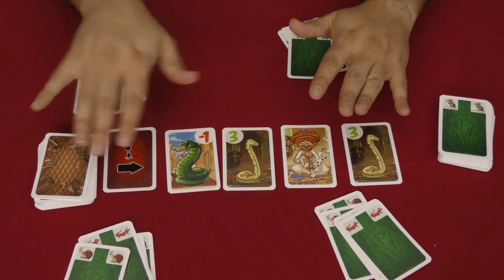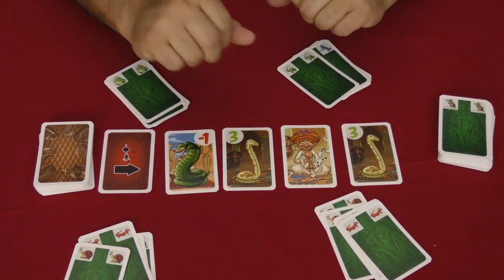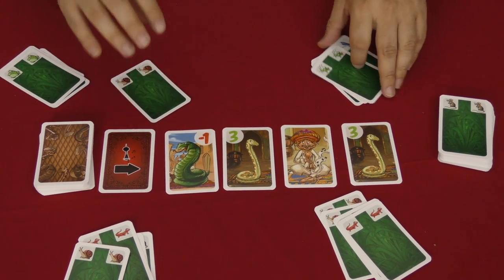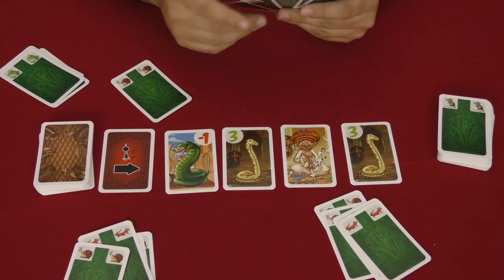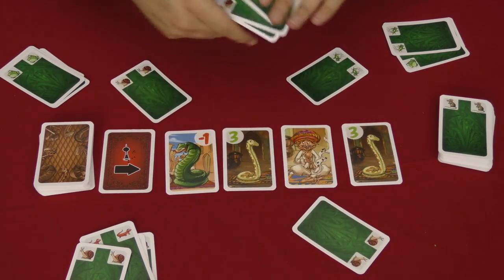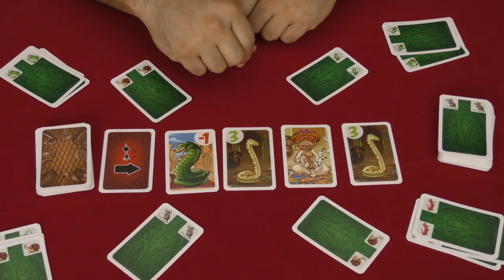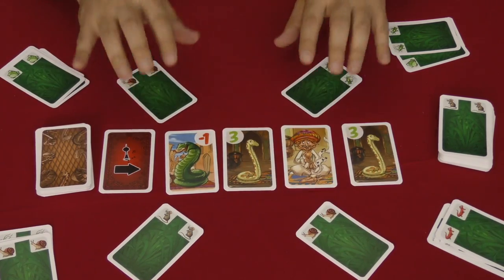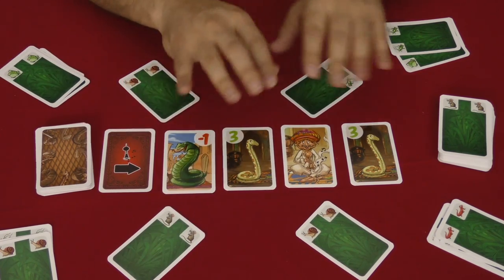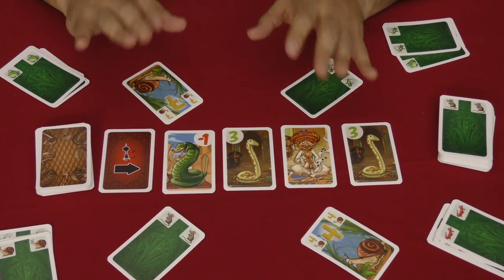In the game, you are attempting to catch the cards you'd like by playing from your hand face down. The start player plays any card they want face down — everyone else knows the suit but not the number. Each other player then plays a card as well. Once everyone has played, the first thing you check is: is there a suit that shows up more frequently than any other? In this case, there are two snail cards and one mouse and one cricket. The most populous suit gets flipped over first.